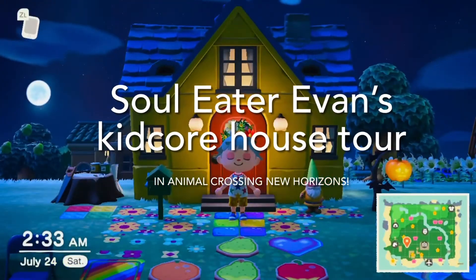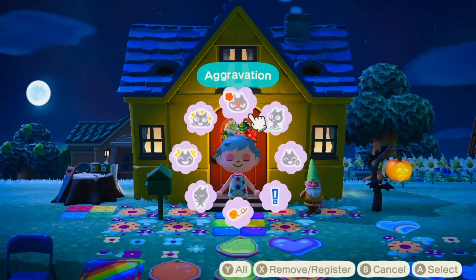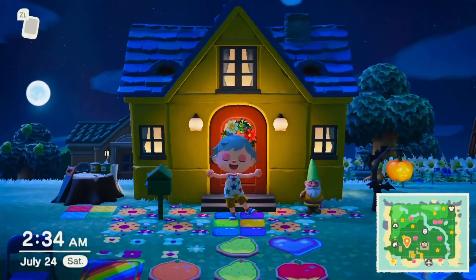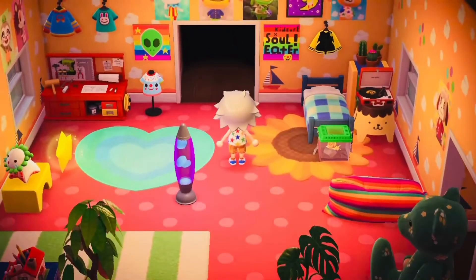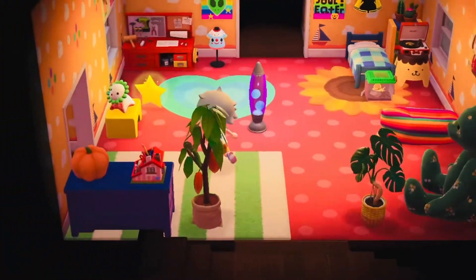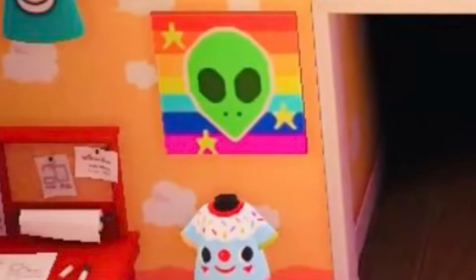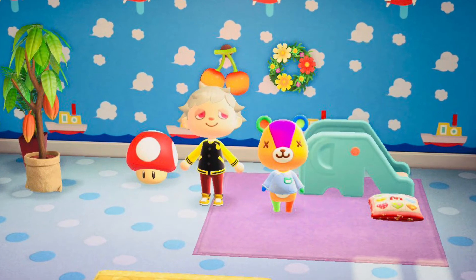Today we're doing a tour of Soul's house. I've updated my island to be very kid-core — Soul Eater kid-core rainbow-core island. Here we are in the first room. Some of these designs are not made by me. You can see I have the superstar because that's very kid-core, and obviously Pom Pom Purin is there, and there's an alien on the wall.